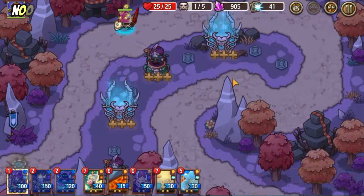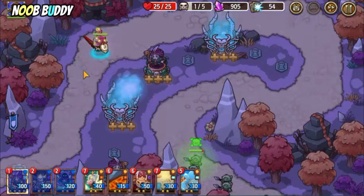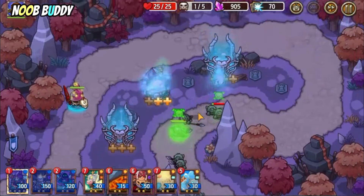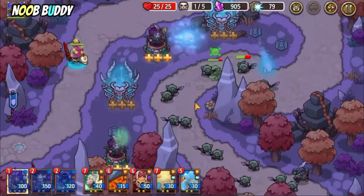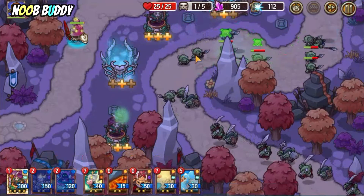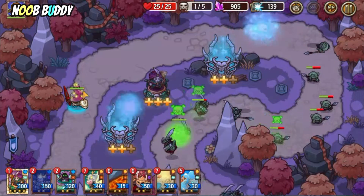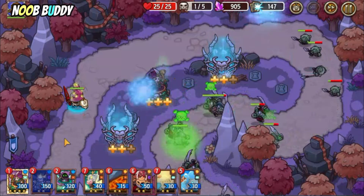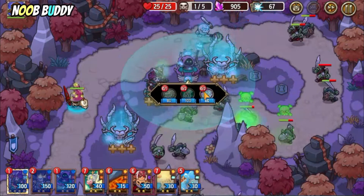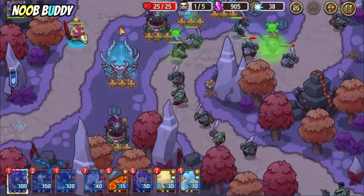Alright, let's begin. Just let my main avatar there as backup. Of course, this stage does not allow you to put any hero, so you only stand with towers and spells.